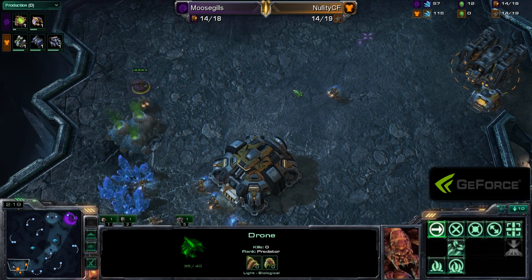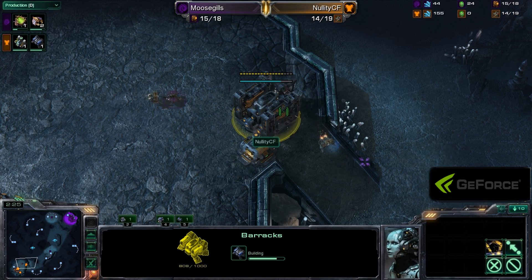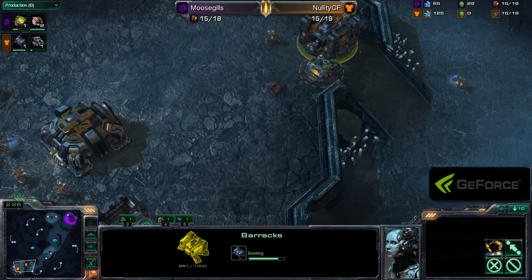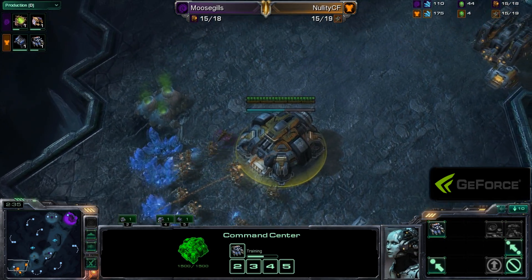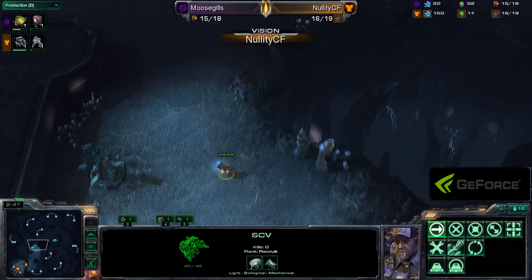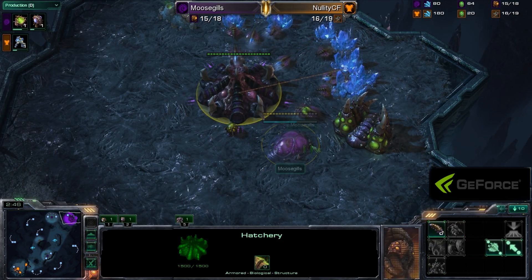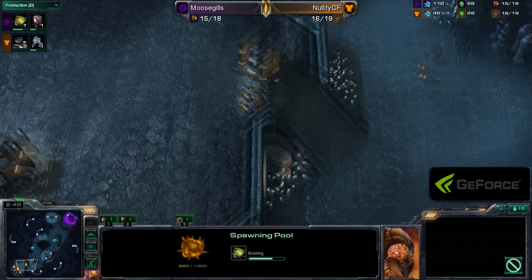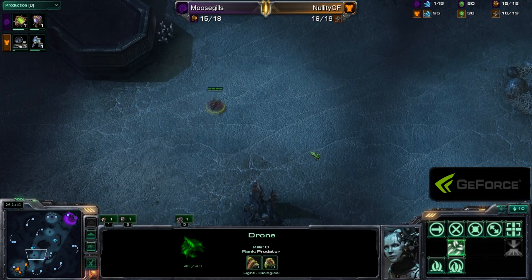Going for fast Banshee, fast Factory, even just a fast Tech Lab, fast Reaper Harass. At this point in time, Terran really could be doing anything, so Moosegills is going to do his absolute best to keep that one drone alive as long as possible. Nellity sending out his first scouting SCV doesn't really have that much information — definitely wants to know if his opponent is going for some sort of big one-base all-in or an early expand.